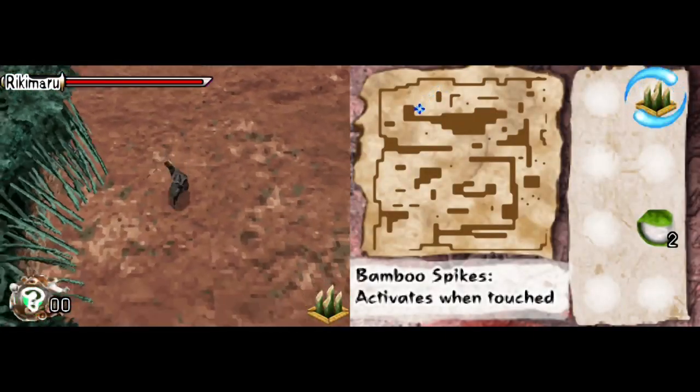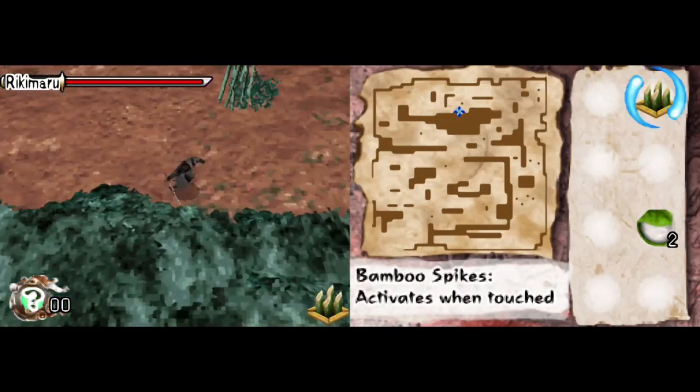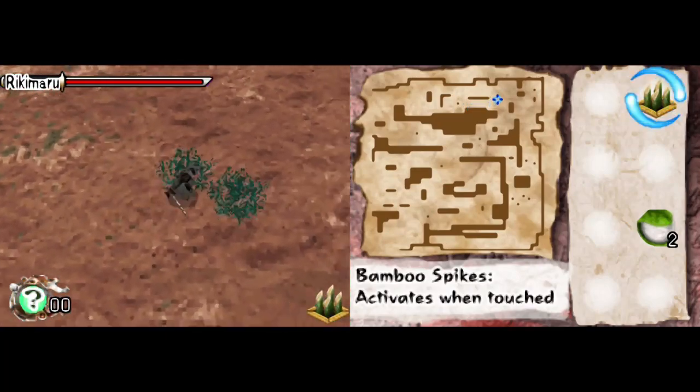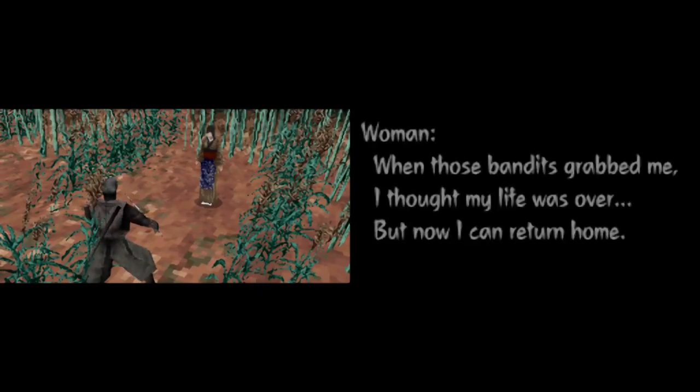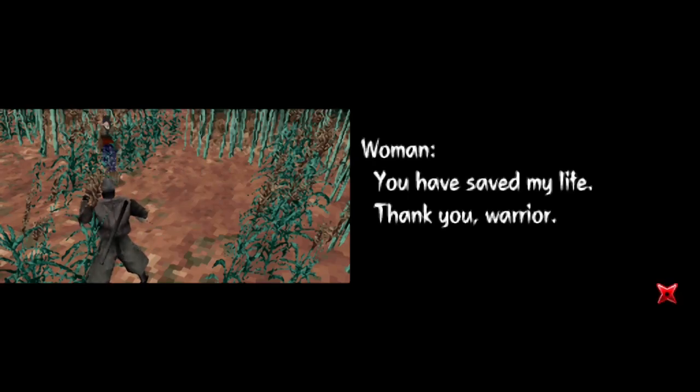Okay, got to pretty much clear this area up. And then the green thing must be the kidnapped one. Yes it is! "When those bandits grabbed me, I thought my life was over. But now I can return home. You have saved my life. Thank you, warrior."